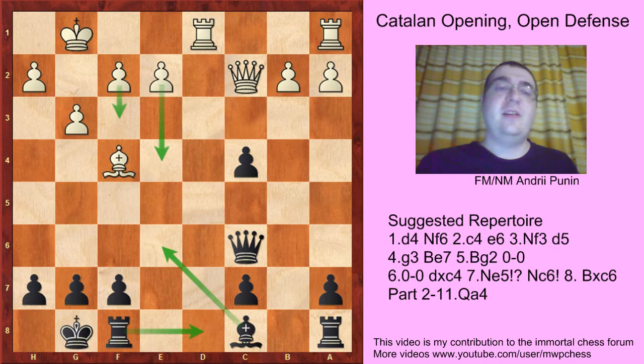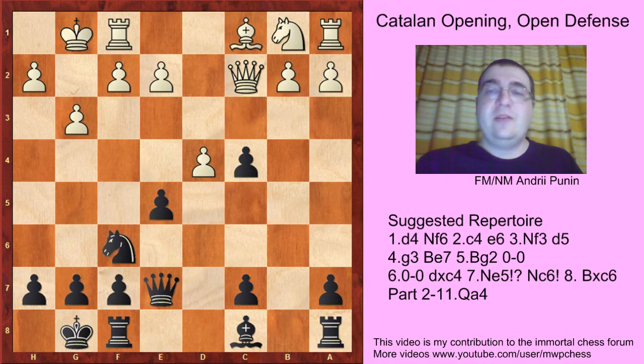But after Bxe6 and Rd8, I don't see any particular advantage for white. The engine gives something like 0.3 but I don't believe in white's position. So maybe it's an interesting line to explore further. But everyone plays Rd1.